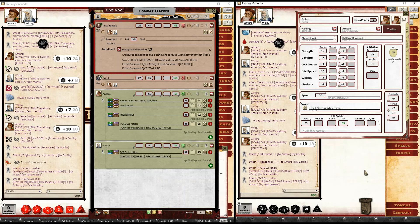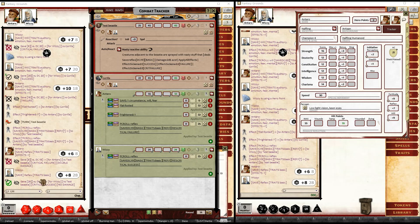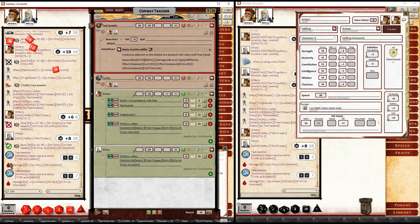Now the players can do their reflex saves. That's a critical failure — he's going to take double damage. And Wizzy gets a critical success, so he won't take any damage at all. There are two things to do: apply damage and apply all effects. Apply damage first — Wizzy takes zero and Tara takes 14, which was double damage.